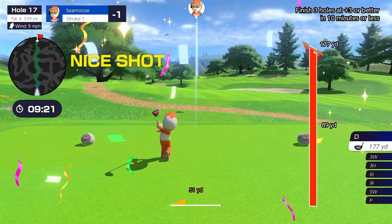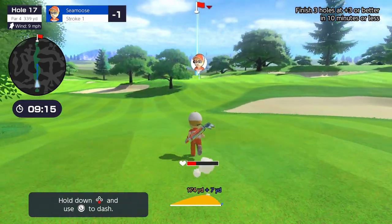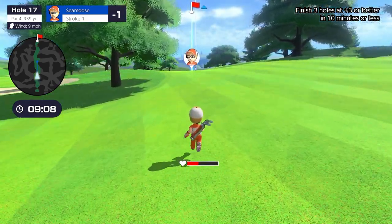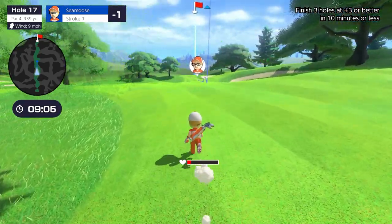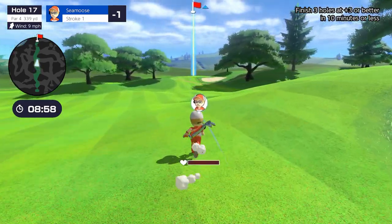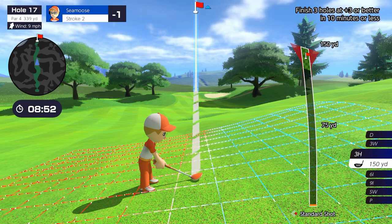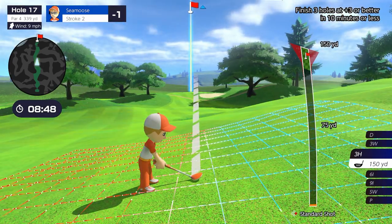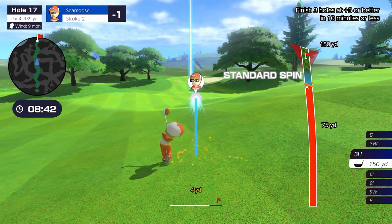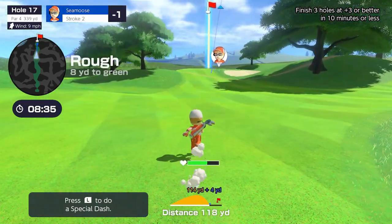Top spin on that bad boy — launch it! What happens if I special dash right from the beginning? It's probably better to use special dash when you have other opponents around, because you push them out of the way or stun them. We gotta go left a little bit — wind is at our back. I'll try to hold on that... might have been a little too weak and I'm in the rough. Oh good.